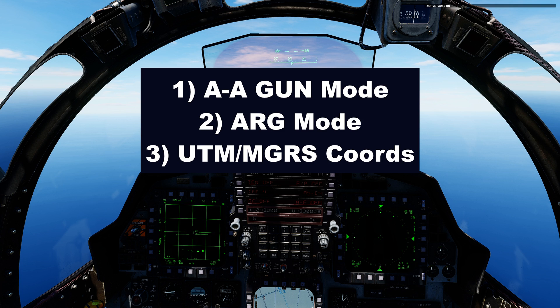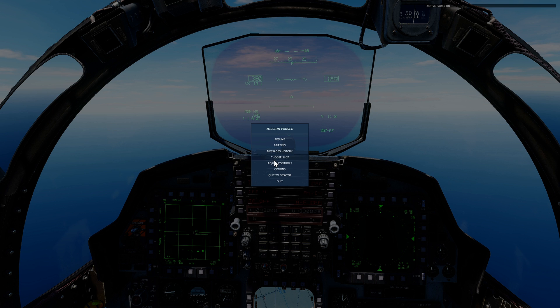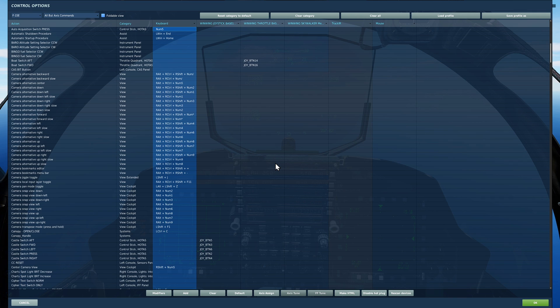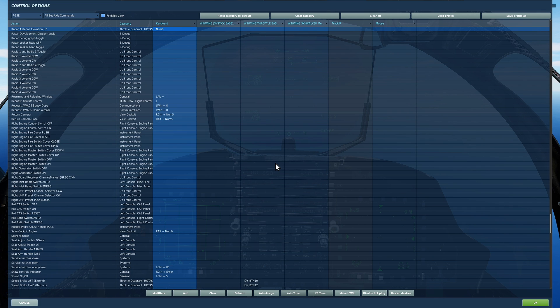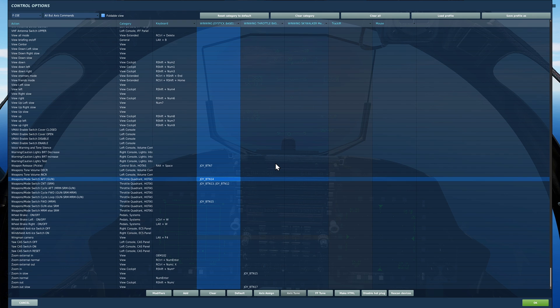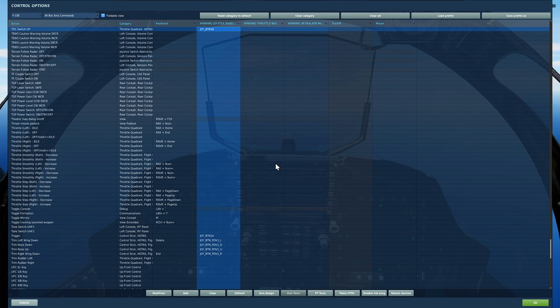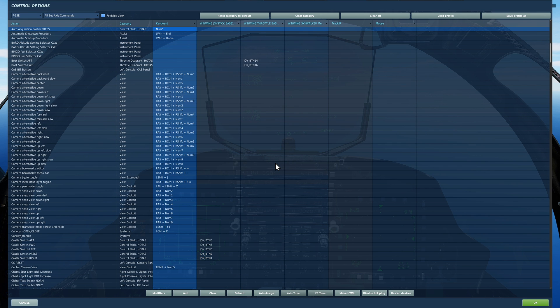Let's start with air-to-air guns mode. There are two changes. Change one is that when you enter this mode it will now automatically reset the antenna elevation level. Just to refresh our memories, let's show the controls we're going to use. To make our air-to-air radar screen the sensor of interest, we'll press and hold castle switch left. To elevate our antenna up or down we've got radar antenna elevation up and down. To enter our guns mode we'll press weapons mode switch aft gun. In that mode we can move our TDC about with TDC switch up, down, left, and right, and finally to quick-step, auto acquisition switch press.